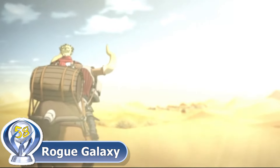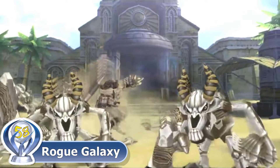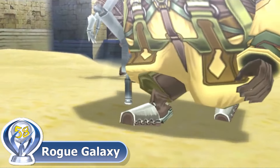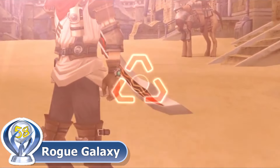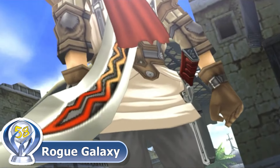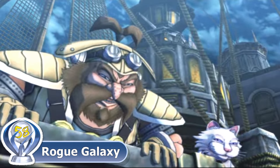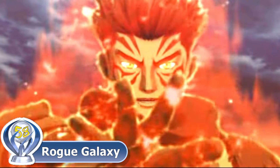On the desert planet Rosa, a massive beast is causing havoc in the town of Salgan. Jaster rushes out to save the town and meets a mysterious man who bestows his sword to Jaster and then vanishes. Jaster is then accompanied by two space pirates, Simon and Steve, who believe Jaster is the legendary rogue Desert Claw because of the sword he possesses. After defeating the beast, you accept the offer to join the legendary space pirate Dorgan Goa's crew and set off to explore the vast reaches of space to find the lost planet of Eden. As the story progresses, you'll discover the true history of your past, which will inevitably be the saving grace of the universe.